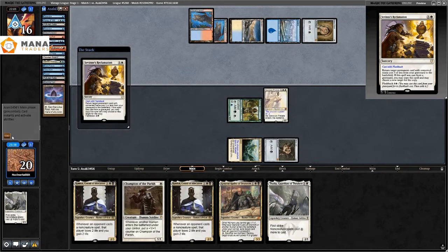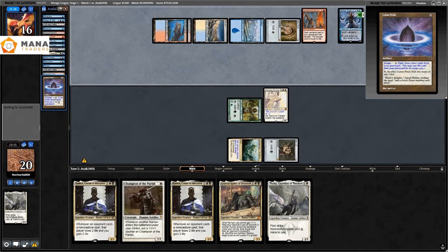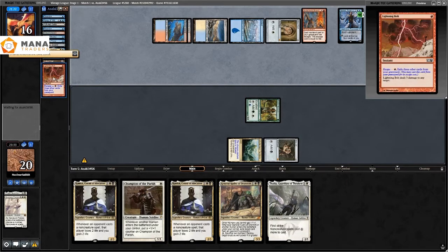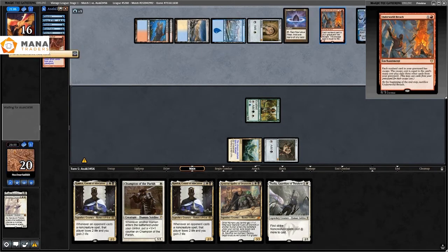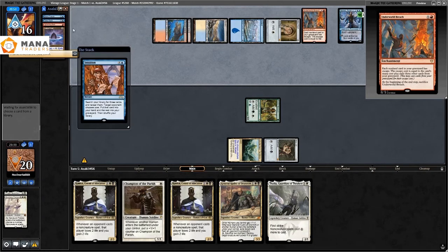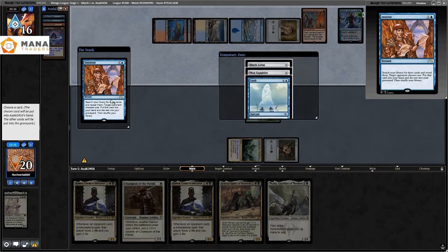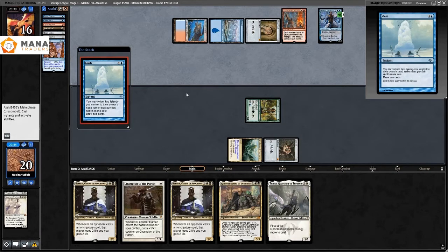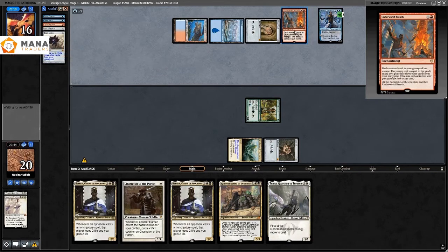They get back the Underworld Breach, and then a Narset comes down for them. They start milling themselves and now they can just mill out. They Lightning Bolt the Sanctum Prelate. They play a bunch of Lotus Petals from the graveyard, Brainstorm, and Intuition — just getting more cards into the graveyard. Underworld Breach is a stupid card in every format; I hate that it was ever printed.